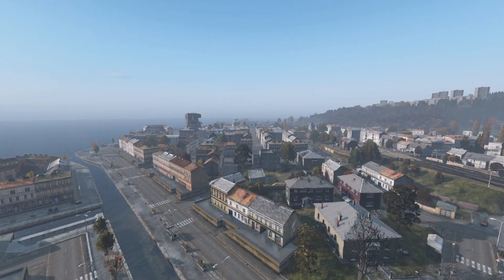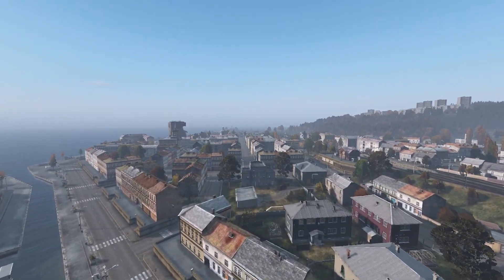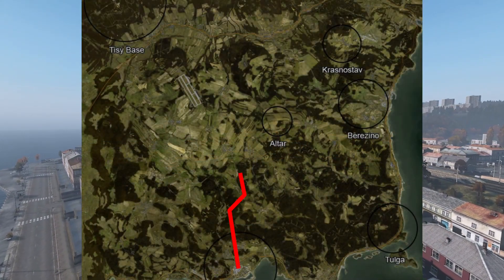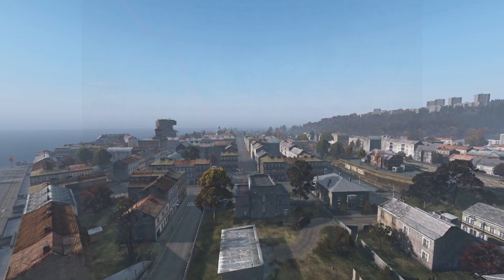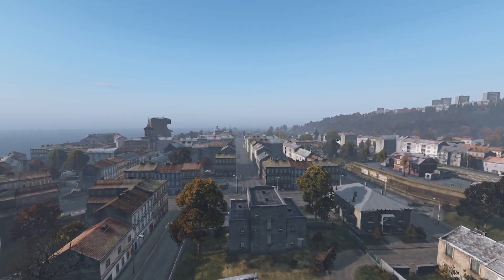This is the most popular route in all of DayZ as it is super fast to get geared and you're almost guaranteed to run into other players. This route is going to start in Cherno and end in Tissey. After you've gotten your Cherno spawn you want to loot the few found items you can get and try to snag some better clothes along the way to start the journey.